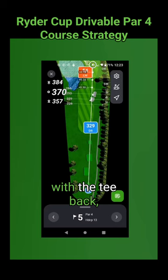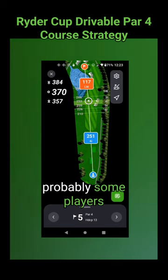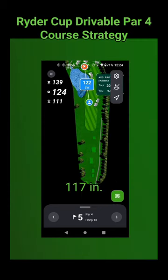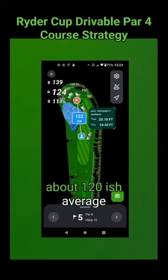With the tee back, you've got some other options. You'll probably see some players lay up, hitting something about 250 off the tee. That'll leave them about 117 in, and tour players from about 120 yards average 20 feet.